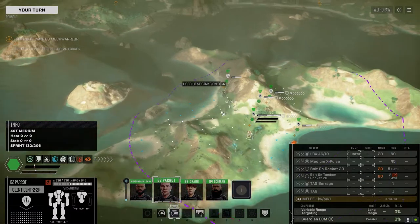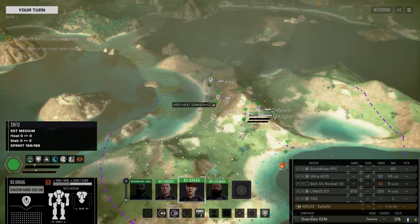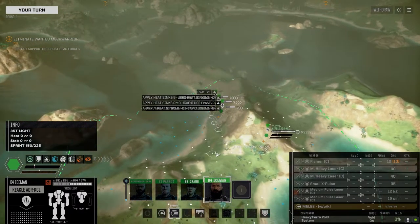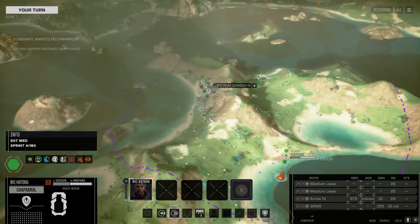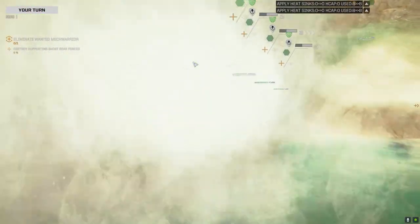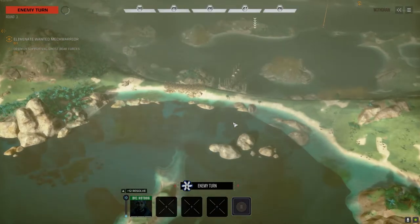So let's go this way. We've got the Hollander, and I'll show you each of the mechs as they engage. We picked up a Shadowhawk, and we've got the Kegel Adder here, which is like the stealth Adder. All of our guys have got Guardian ECM, making this unit minus two to detect on the map board. And the Kegel Adder has actually got stealth armor, so it makes it even harder to detect.